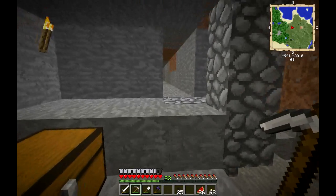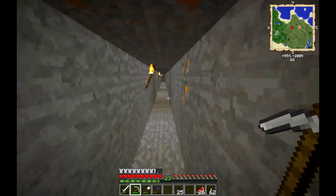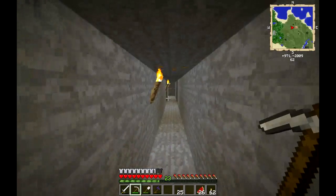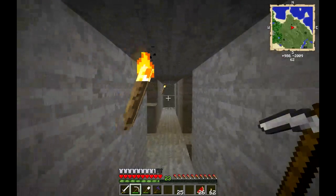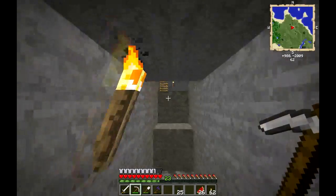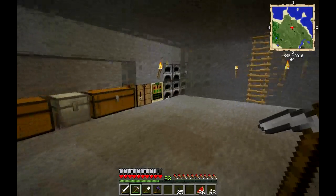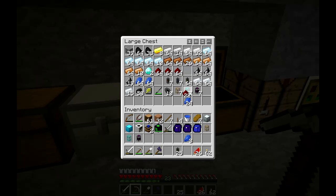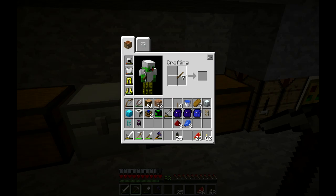We're going to take that quarry out to the desert and set it up. There's just one more thing I need before we do that — some landmarks. We're going to make a 64 by 64 quarry out there, so we need three of these. Go ahead and make up some redstone torches and some landmarks.